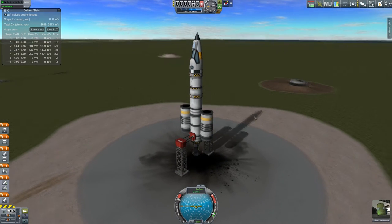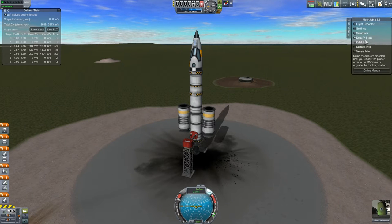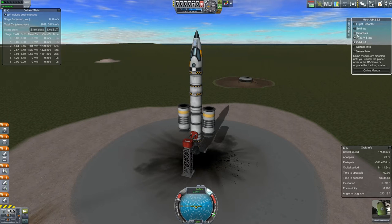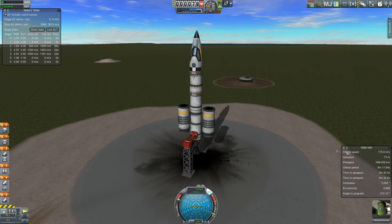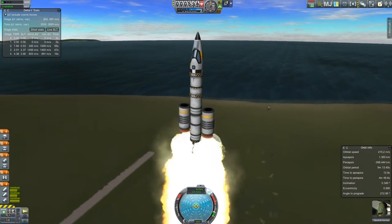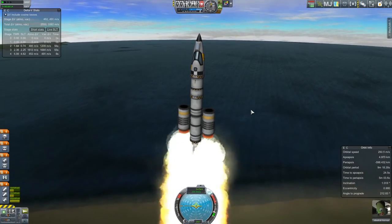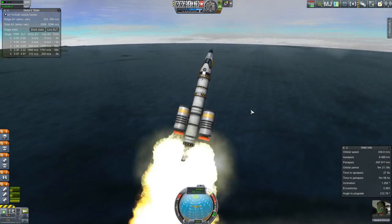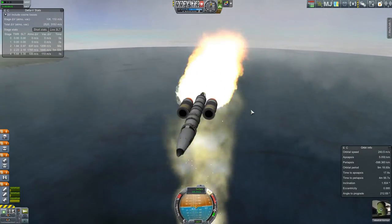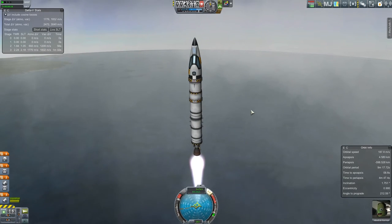Throttle all the way up to start because I don't know how much thrust we're actually going to get out of this. SAS on. Get our orbit information up. Flight recorder — oh, it just shows us what happened. Okay, let's do this. Fingers crossed. Throttle down for sure. Throttle off on the liquid fuel, I think. Just trying to get up here. We're losing it! Should not have tried to turn at all. All right, we're going up — straight up. That's about all we're going to try to do here.